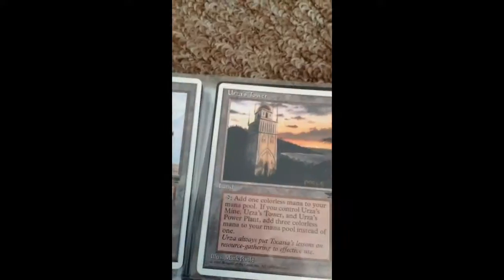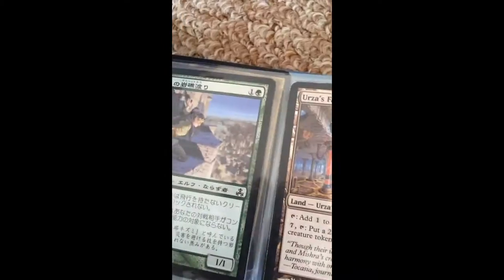Next we have my holo lands — holo swamps, holo mountain, holo island, and holo plains. Then we have Urza's Mine, Urza's Tower, and Urza's Power Plant, and on the back we have Urza's Factory and some Japanese card that I found. And down here we have some holo forests.